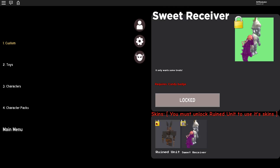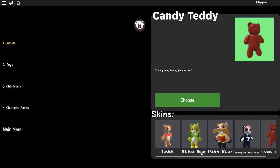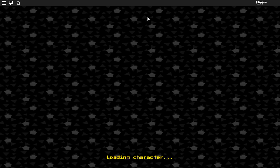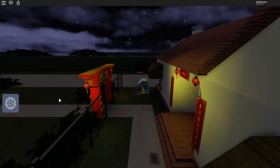They added something to the candy egg. I have the candy egg, but I need the ruined unit to use the new scan for the teddy. So we're just going to play what we can right now. I'm going to do the Jack in the Box — it's like a toy in the toy section. I don't think you need anything to get it, so it's probably free. Let's just spawn in.